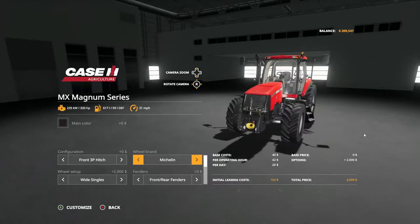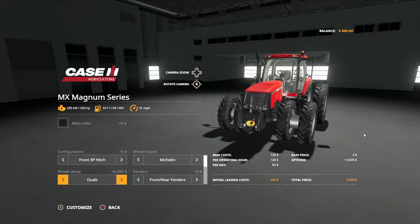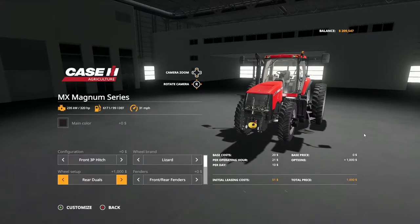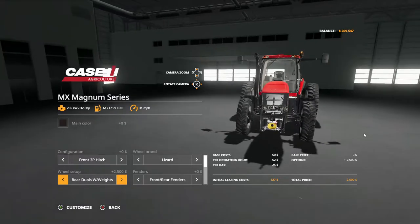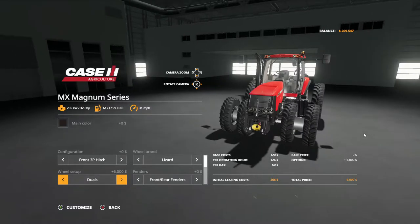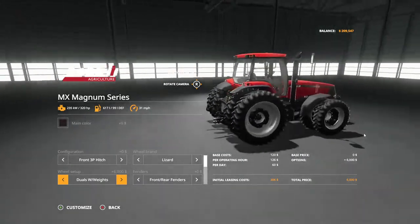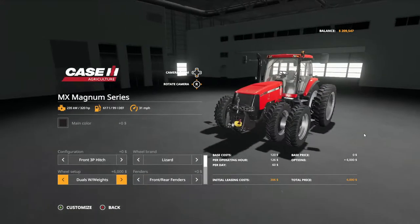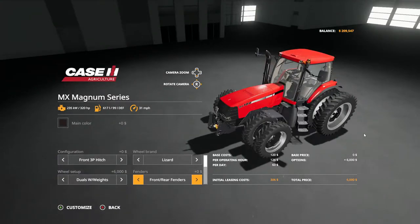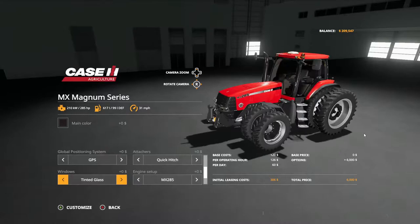Let's go with Lizard and see what these options are. That's what I want right there — duals with weights. We want the weights on there cause we're gonna be pulling a pretty good sized planter. Making sure that's right. GPS — we'll make sure that's right. Quick hitch on the back. Tinted glass — we want that tinted glass, it helps out.